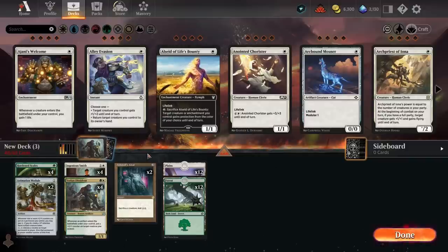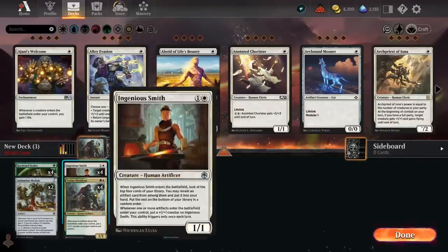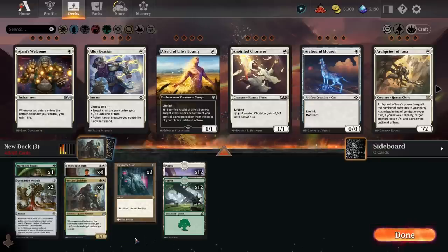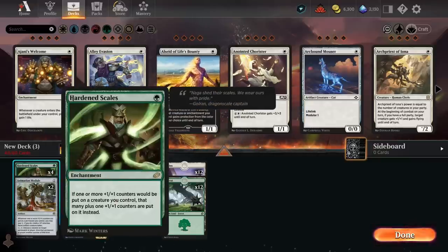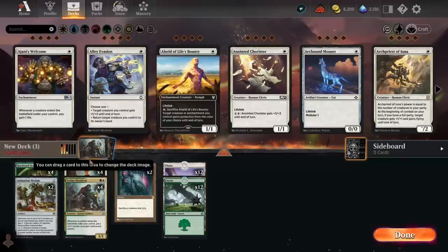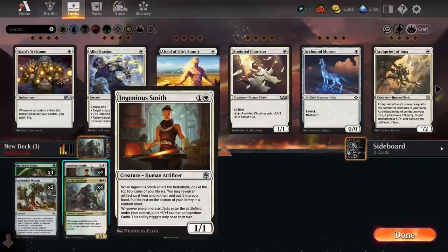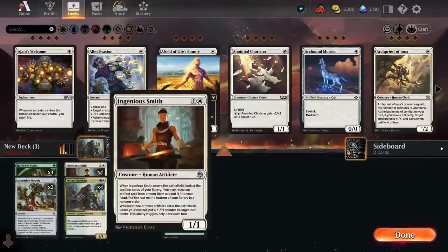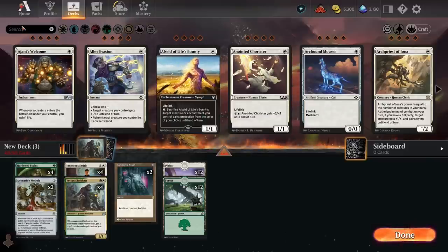One thing to note is we're playing an artifact-based deck, and we already have 12 non-artifacts. I'm going to make a concerted effort from this point onwards to only add artifacts, unless they're incredibly important — because if you add too many non-artifacts, you'll end up with hands where you have multiple Hardened Scales and Yotian Dissidents but not enough artifacts to trigger them, or Ingenious Smith will start bricking.